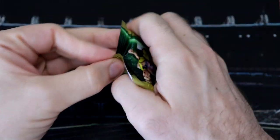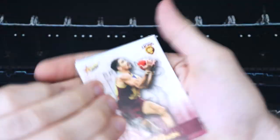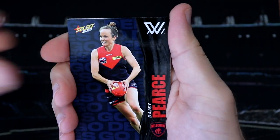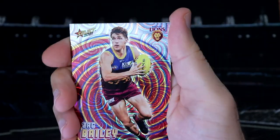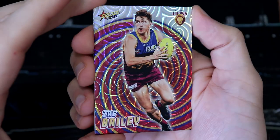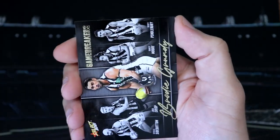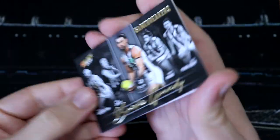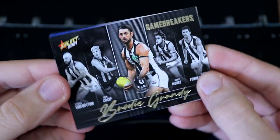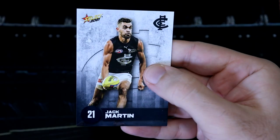What can we get in our second pack? I do really like the Gamebreakers, they are really, really nice looking cards indeed. We've got Charlie Cameron, Bailey Scott, Daisy Kearse, Riley O'Brien, and a Zack Bailey — he did kick three goals in the first round, though I think he was pretty quiet in the second. We've got a Brodie Grundy Gamebreaker looking very nice indeed. And we finish that pack off with Ben King, Tim English, and Jack Martin.